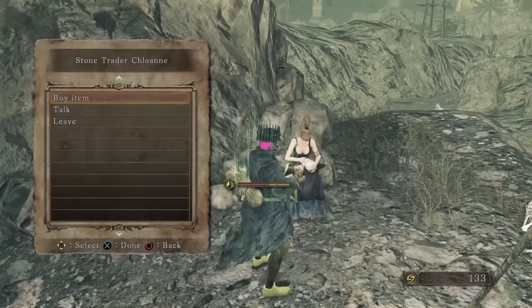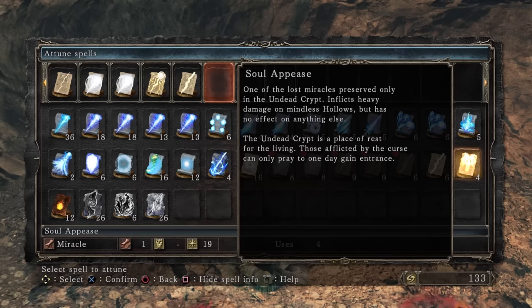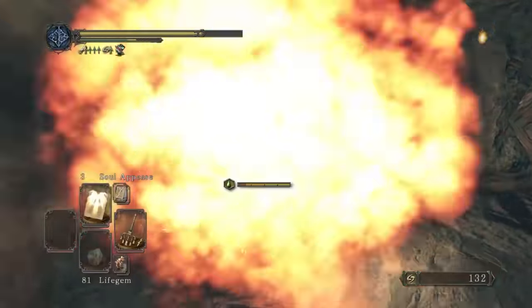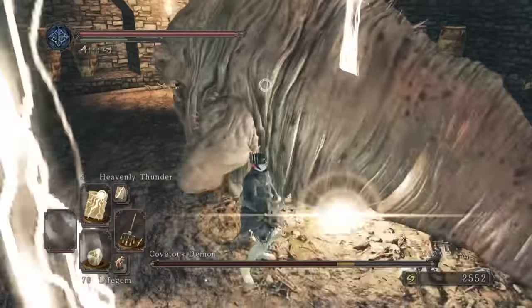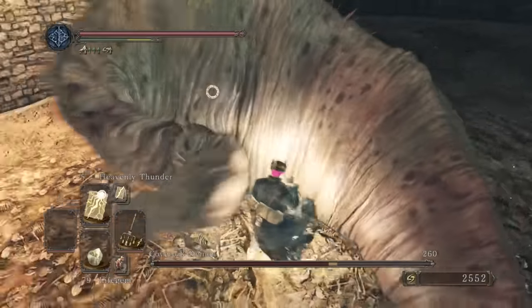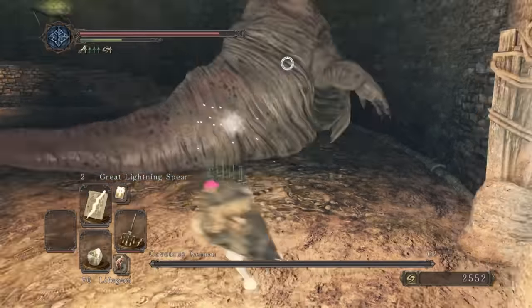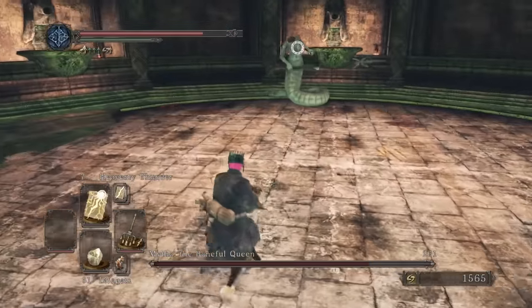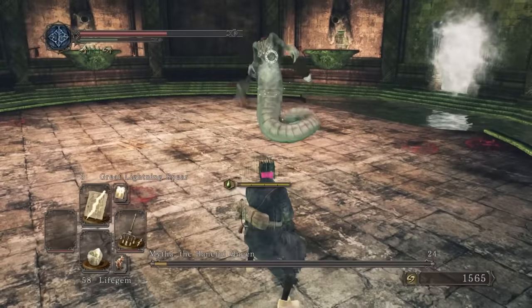We pay a visit to Cloanne and buy Soul Appease — yes please. This damages hollow enemies a lot and has some specific cases where it will be very useful. Sadly it doesn't work on these pyromancers who one-shot me now. Conversely, Covetous Demon gets wrecked hard by Heavenly Thunder and sent to heaven. Mytha also is surprisingly a large enough target for Heavenly Thunder to be effective. Seems lightning is very dangerous for this queen.